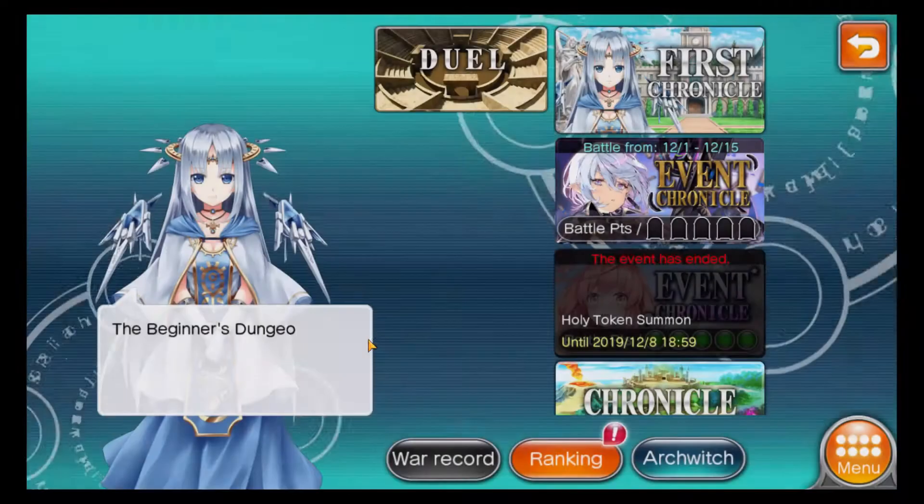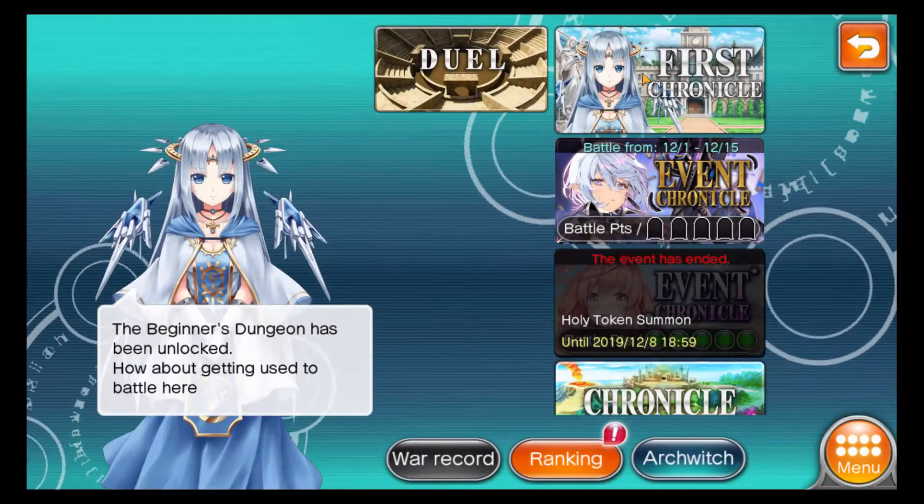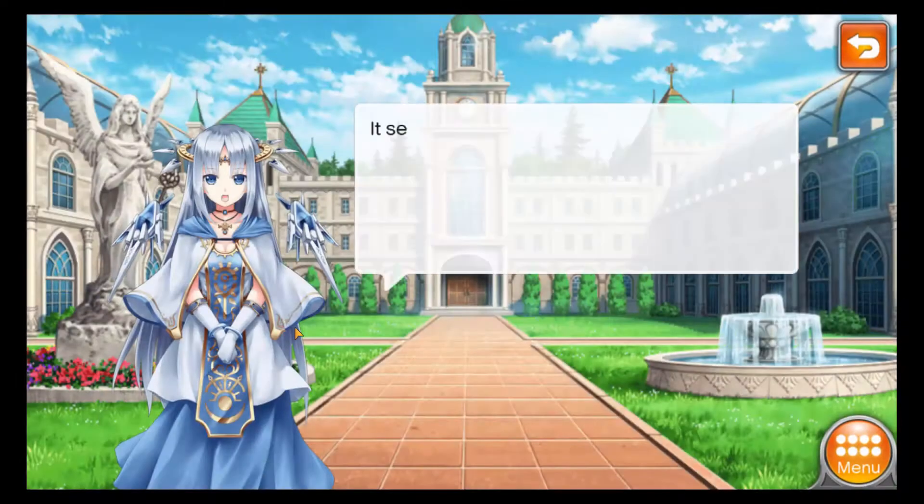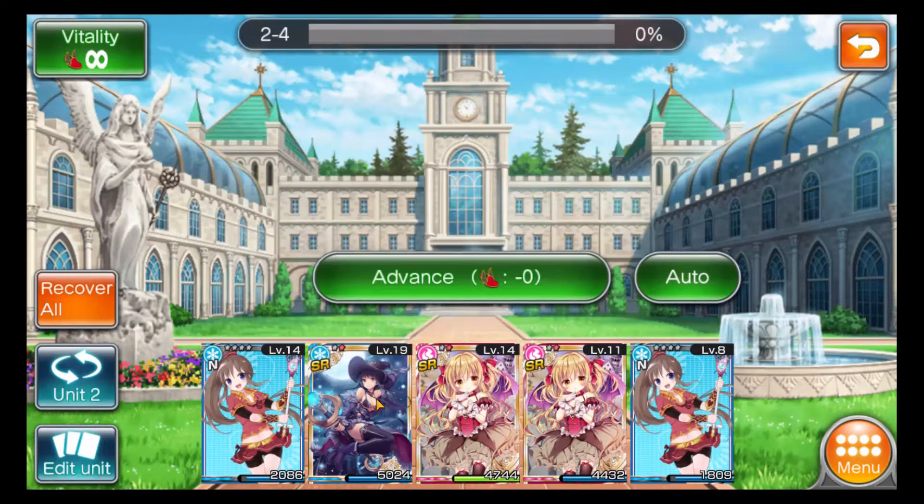We do need a defense to protect our characters. If somebody tries to take our relics, maybe they can. For now we'll just go to the top right, go to the first chronicle, then go to the beginners dungeon and start - we'll just keep running this a little bit more.